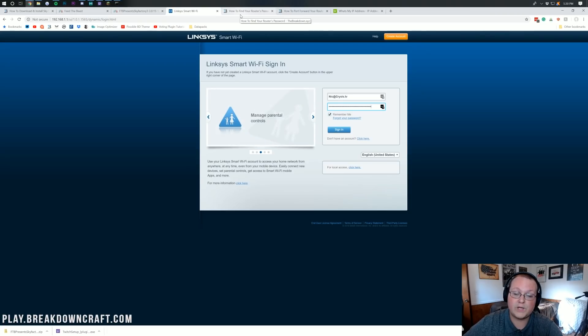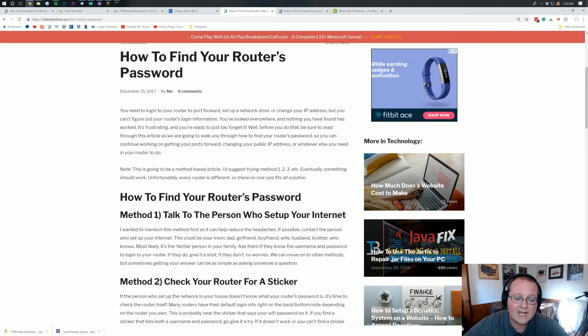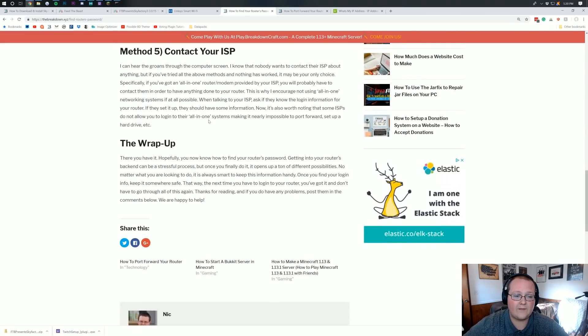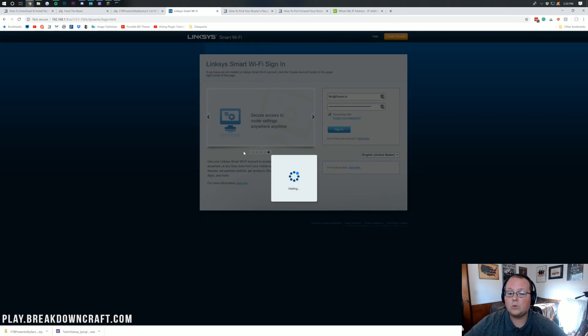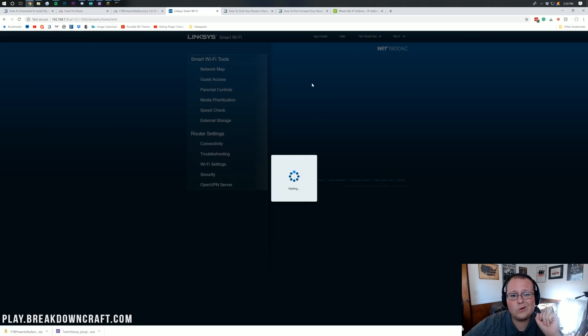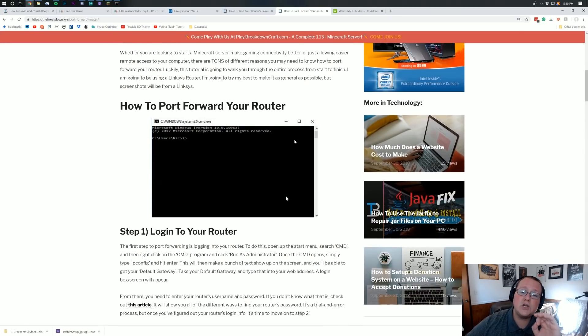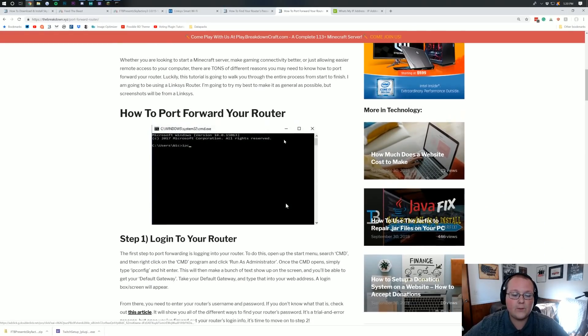If you don't know your router's username and password, we have an article linked in the description — it's an in-depth guide that has helped nearly 35,000 people find their router's password. Start with method one and work your way down through method five. Once you've entered your credentials, you can log into your router. Come to the link in the description for our in-depth port forwarding guide, which includes a video covering the most popular router brands.